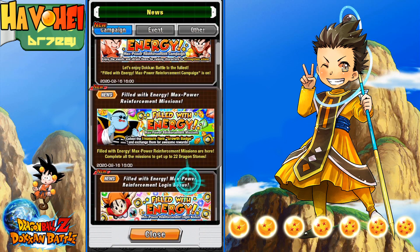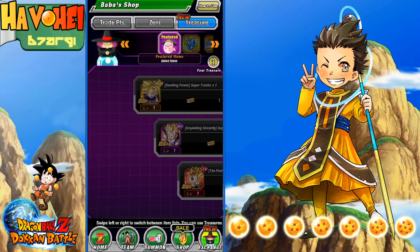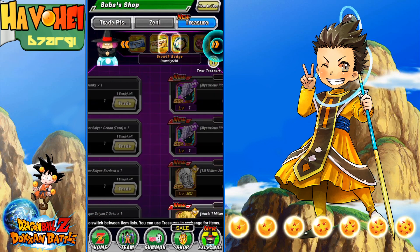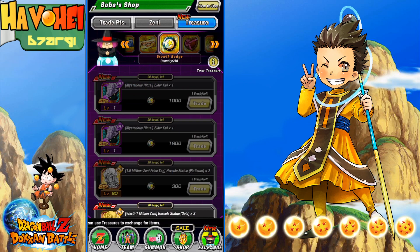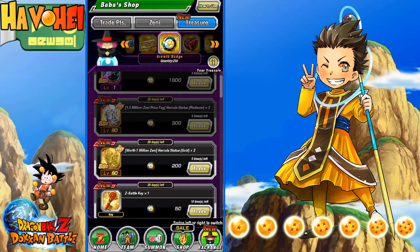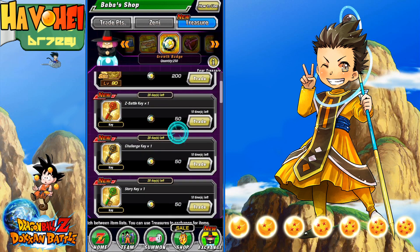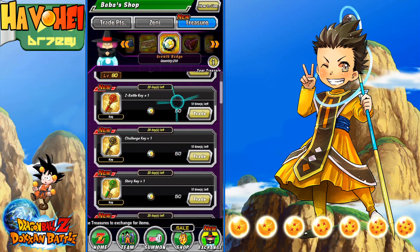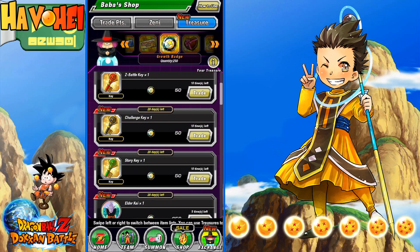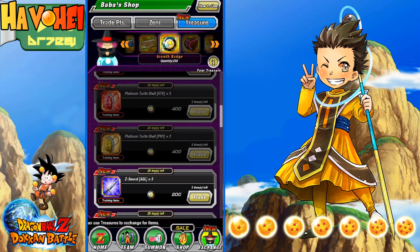So let's go ahead and take a look at the Baba Shop here for what these medals are all about. So we have the Growth Badge. It looks like we can get some Hercule statues, which I need because I'm broke after EZA-ing all these units. And some keys — if you're individuals that are looking for keys, these are a way to pick up keys that you're looking for, to go ahead and grind things that aren't available at this point in time. This is a good way of having the ability to get some keys that you are missing.